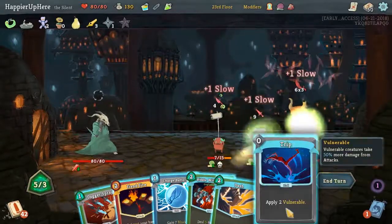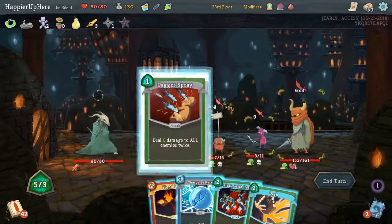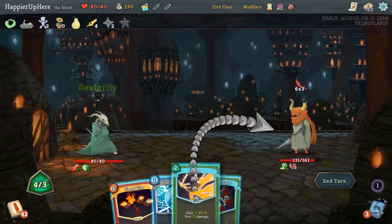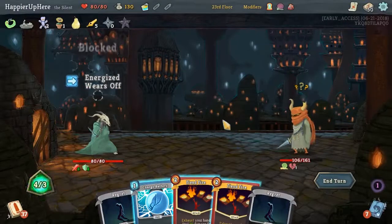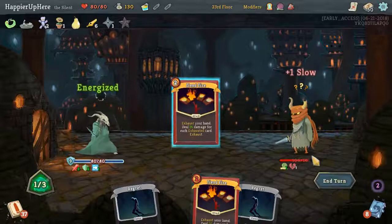Let's draw a card. Trip this guy. Dagger Spray for sure. We cannot... drinking the distorted potion will allow us to defend, otherwise we will not be able to — we would have 17 rather than 18. I think I'll just Fiendfire. Let's defend and Fiendfire.